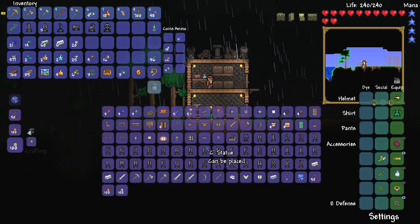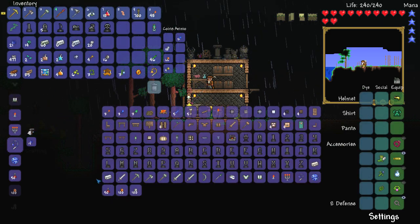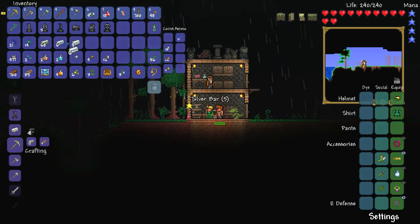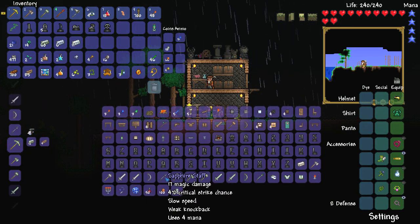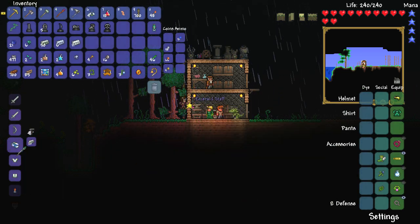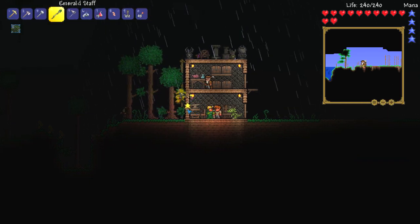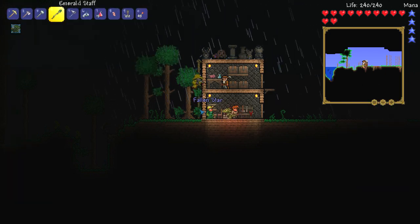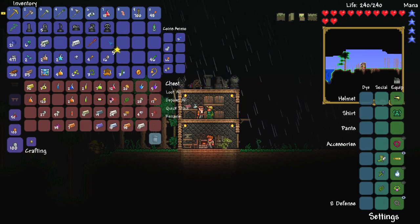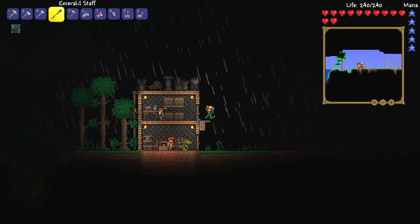Let's go down there and have a look really quick. Let's make ourselves some silver bars — that's what we need. 11 — is that enough to make a sapphire staff? It is, but it's not as good as the emerald staff. We got ourselves an emerald staff! 14 damage up to 19, this one uses five mana though, so it is considerably more expensive to use. But it also does quite a lot of damage, which is pretty damn cool. We can make ourselves a first mana crystal — yes!